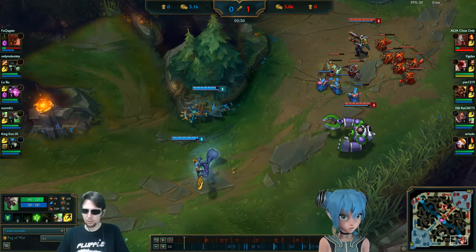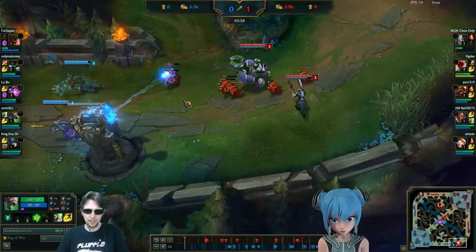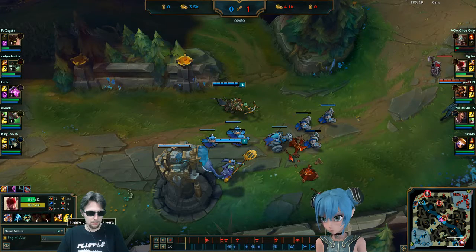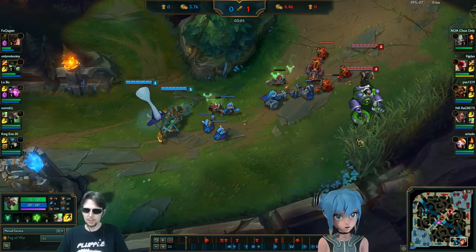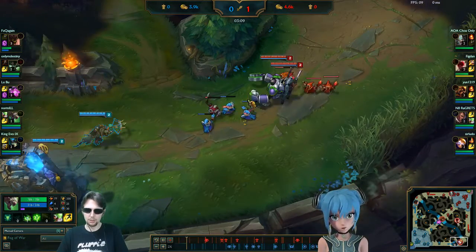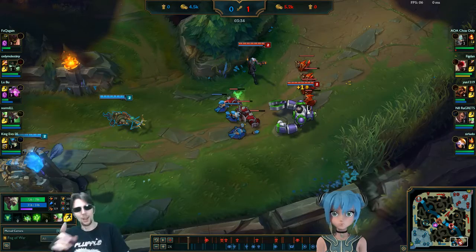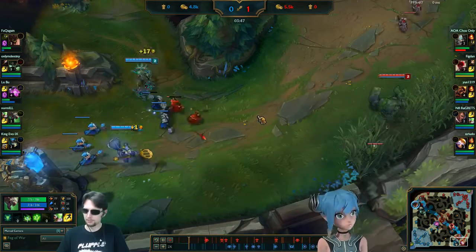Now we just play around Blitzcrank for the rest of the laning phase - make sure we don't get pulled. I want to last hit the minions and not get pulled into a giant call for help. Lucian actually shoves the minions to me so I don't miss that much. What we do here is sort of freeze the lane - keeping it like this means he can't use the brush effectively because there's only one way he can hook, so we just hang over here. Since he has Relic Shield, he can't help but push it to get his charges off.